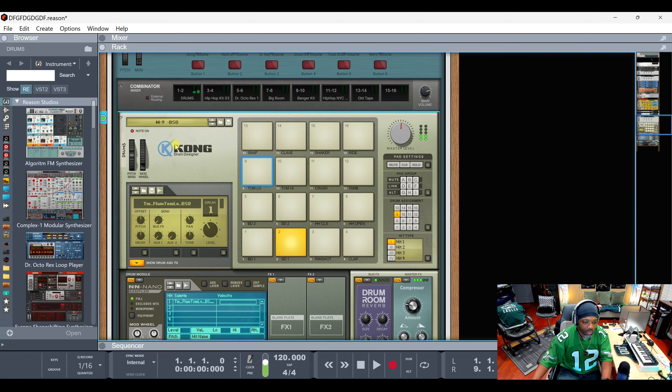But the Kong — let me see. Does Redrum do it? Yeah, Redrum also works with it. But Kong is the only one that doesn't work for some reason. The only way Kong works in here is if you just select Kong by itself, like that. But when you select the whole Combinator, it won't play. But yeah, this is the tip — tell me what y'all think. This is YYBY, peace.